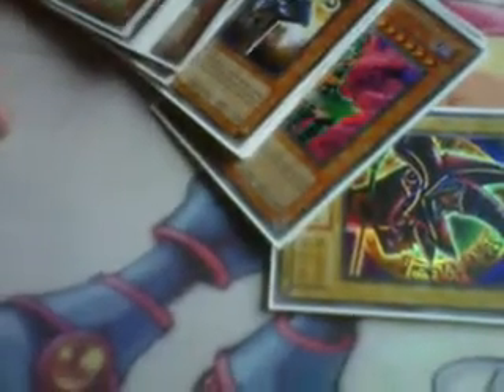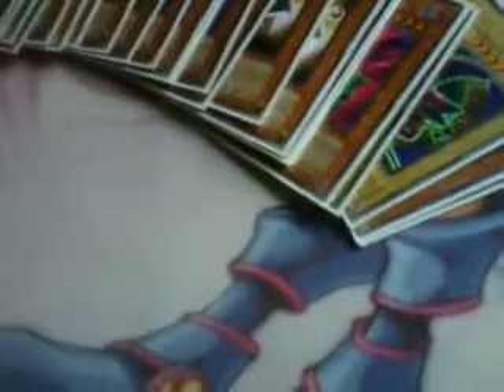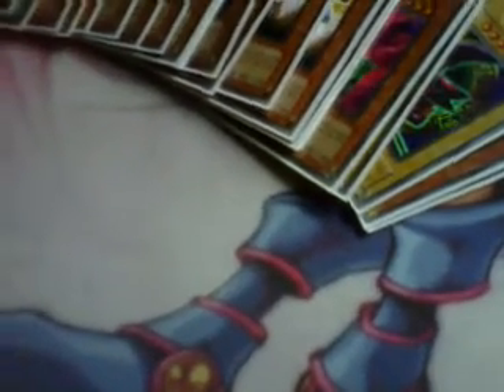That's the whole main deck — about 40 or 41 cards. The one problem this deck will probably have is draw power, since the only real draw power is Royal Magical Library. An easy fix would probably be Allure of Darkness with all the darks, but I don't have that. Pot of Avarice could work with the Apprentice Magicians — if all three die that's already three in the grave. So please help me out with your ideas, and again if you can suggest cards and possibly send them to me I'll give you shout outs on updates. Thanks for watching, peace.